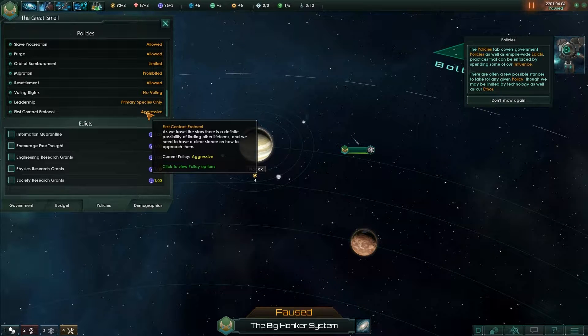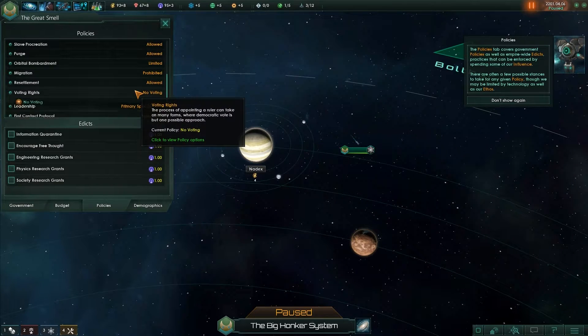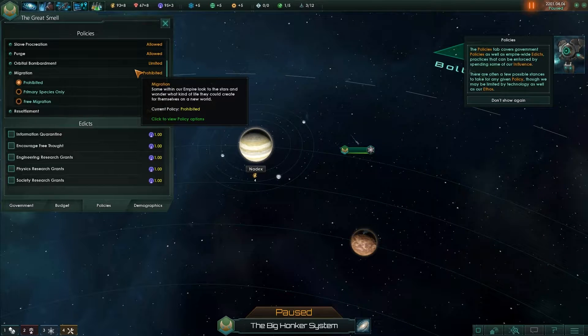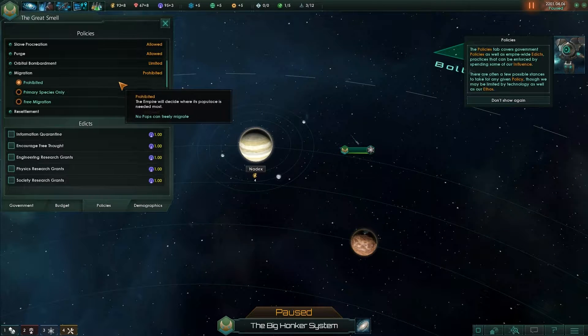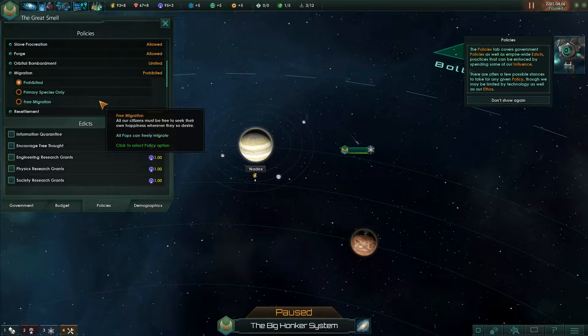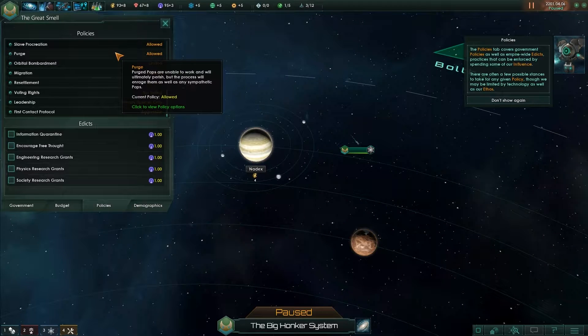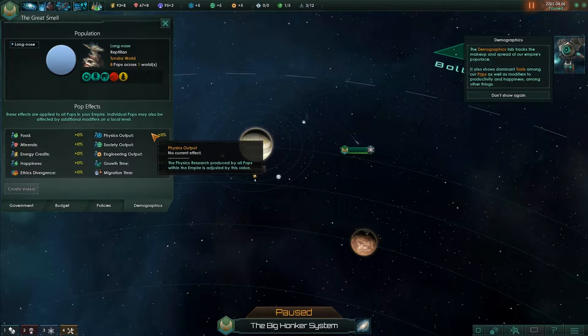As we travel to the stars there's a definite possibility of finding life forms, and we need a clear stance on how to approach them — aggressive or otherwise. Leadership: primary species only, no voting. Resettlement is allowed, migration options: the empire will decide where the populace is needed most, or unrestricted movement is a privilege for the primary species only, or all citizens may seek happiness wherever they desire. Purge: pops are unable to work and will ultimately perish — this will enrage them as well as any sympathetic pops.